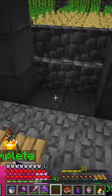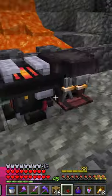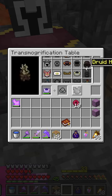We level up to level 33 and then head into another elixir vault where we find a market but then give up. We make ourselves a skill altar and a transmogrification table.